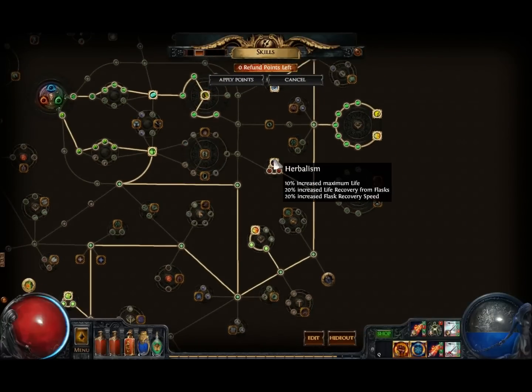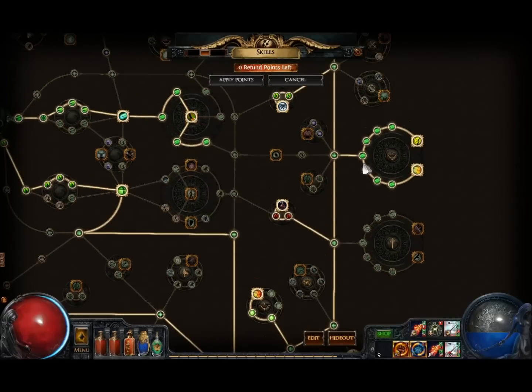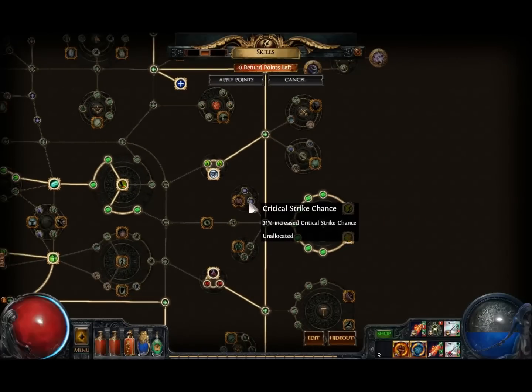Then I went straight up here. You can get this one if you need some extra health — I really recommend getting them if you are on hardcore, so you can get more life to survive much better. If you're not going to use Lioneye's Glare or you want to use a more crit-oriented bow, get the accuracy nodes here — they're really good and give you more survivability. I recommend these notes if you're not going to use Lioneye's Glare.